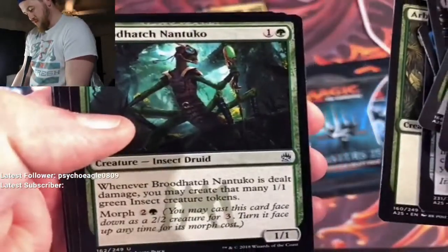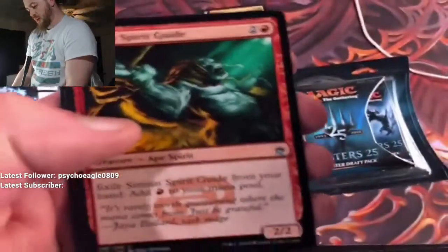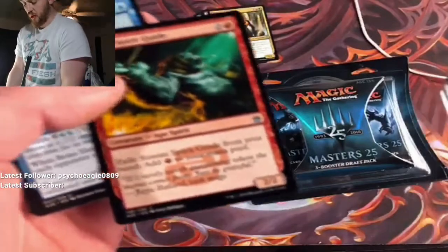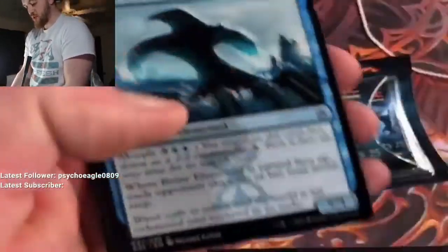The first uncommon is Brood Hatch. Oh, we got a Simian Spirit Guide — hell yes, dude, that's awesome! Sacrifice, exile from your hand, add mana — seems good. And we got a Brine Elemental.